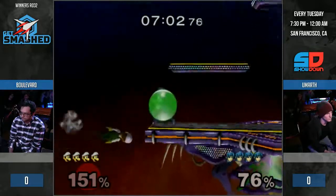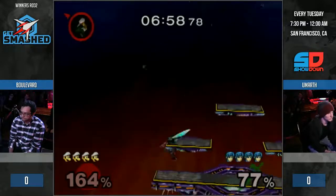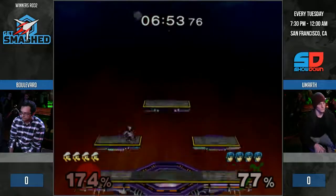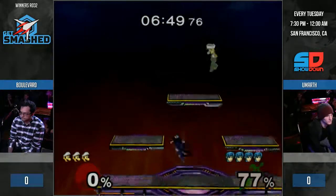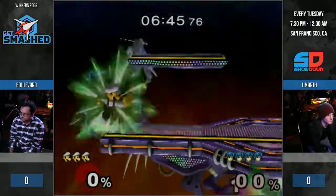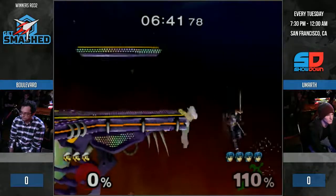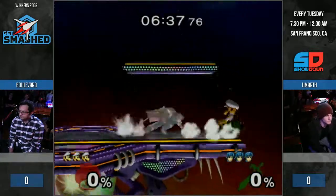One thing I think Marth hella struggles with in this matchup is knowing when to swing on the wavedash in. There are very few moves that can do it safely. What about down tilts? The thing about down tilt is forward tilt outranges it, especially when you're coming in. It has very few active frames, so it's not something you can just throw out all the time. But if you know they're gonna come in, it's still good.